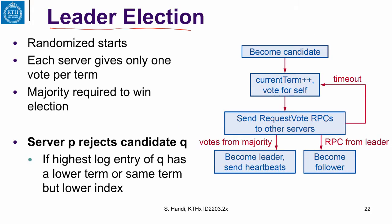Let us look at the election algorithm in Raft. When a server does not detect any more heartbeats from a leader, it becomes a candidate. By becoming a candidate, it will bump up its term and vote for itself.